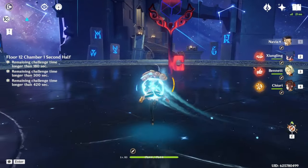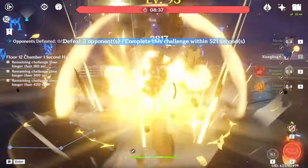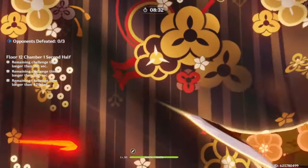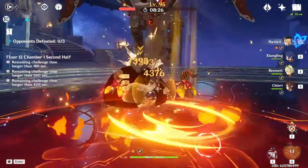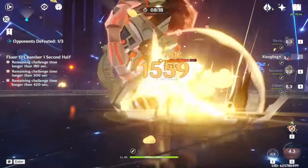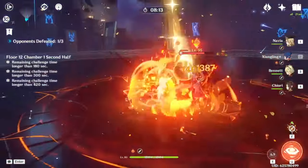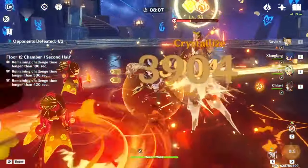It's important to clarify that while her kit requires her to use her skill to activate her Infusion State, the damage she deals via her normal, charged, and plunged attacks all scale with her normal attack talent multipliers, meaning you'll want to level her normals, then her skill and burst. It's easy to see how Hu Tao has managed to keep such an impressive footing in the meta even to this day. She has access to a Pyro Infusion and gives herself a massive attack buff based off of her HP, which makes her tanky despite technically being low health most of the time.